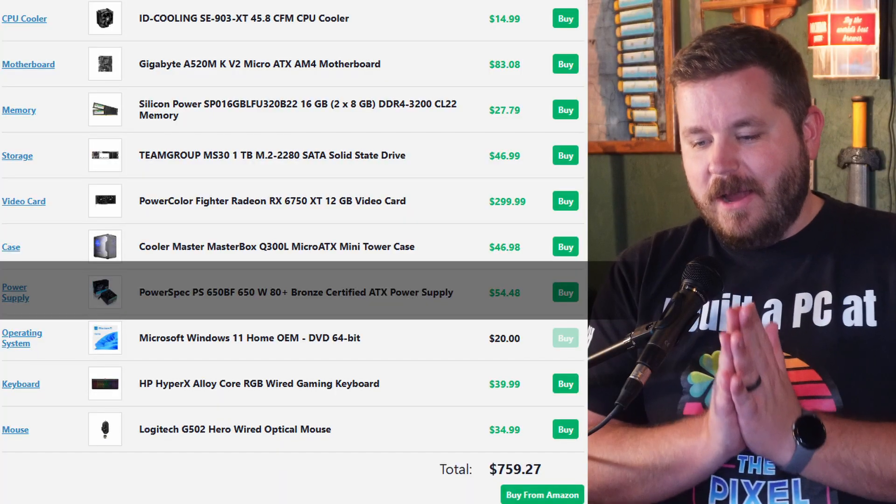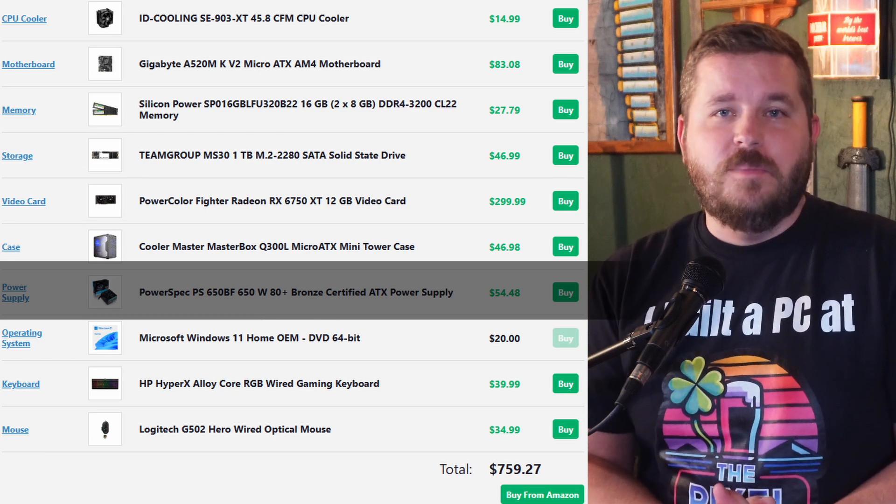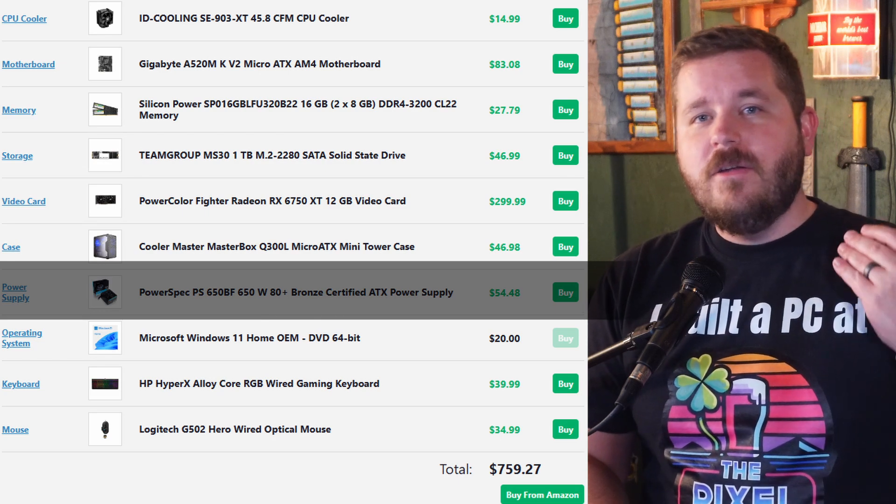Next up for the power supply, we have the PowerSpec 650-watt power supply. Nothing fancy here — we are more than capable of powering this PC on this power supply. If you want something a little bit nicer, you have the option, but this is absolutely going to get the job done for us.